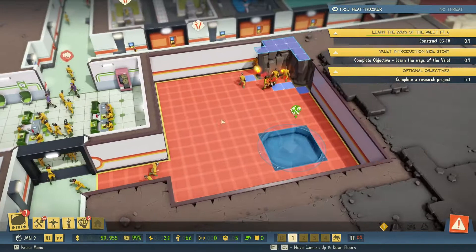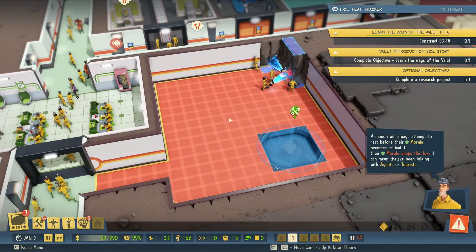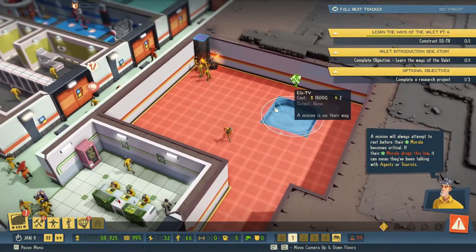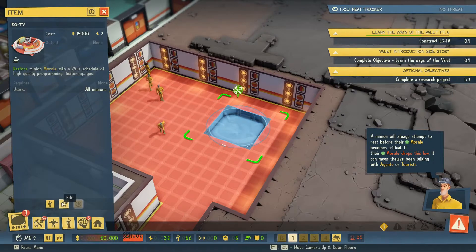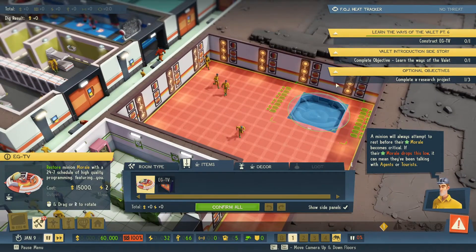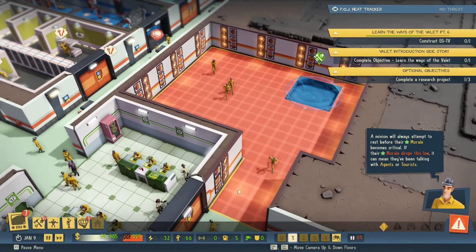Looks like they've definitely kind of put in research, haven't they? To get a brilliant staff room — it's going to be a little bit empty to begin with. Let's just move that to the corner of the room.